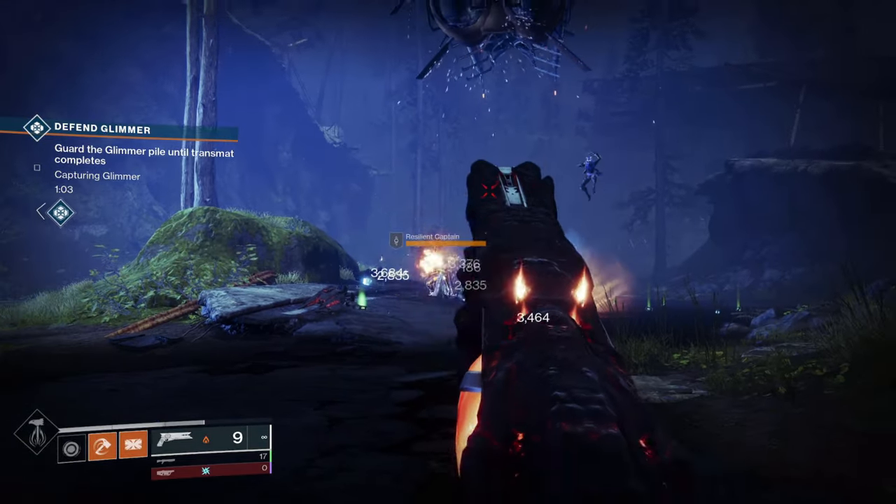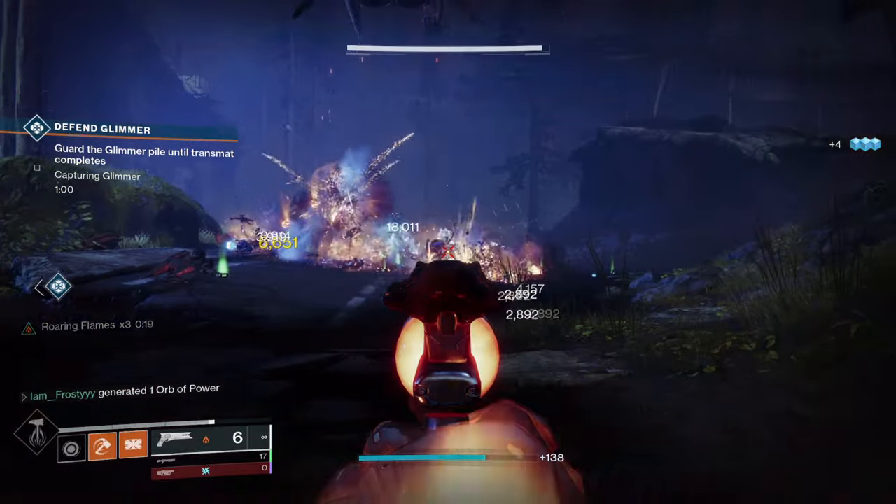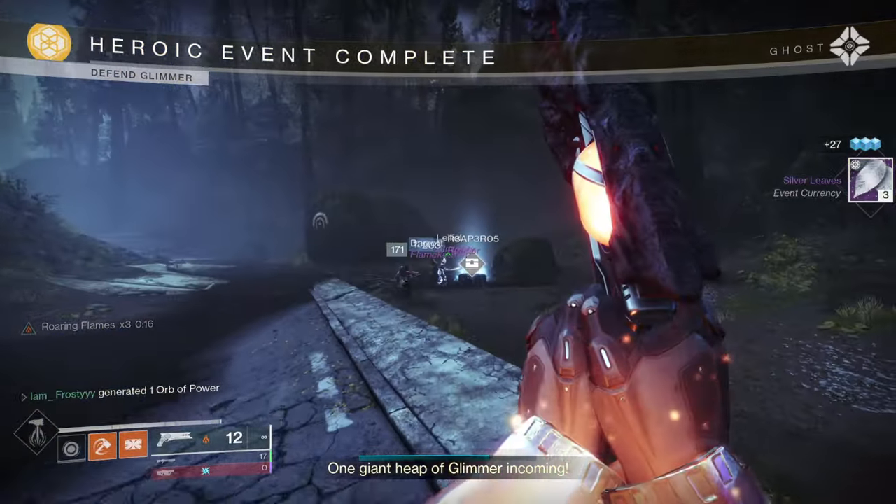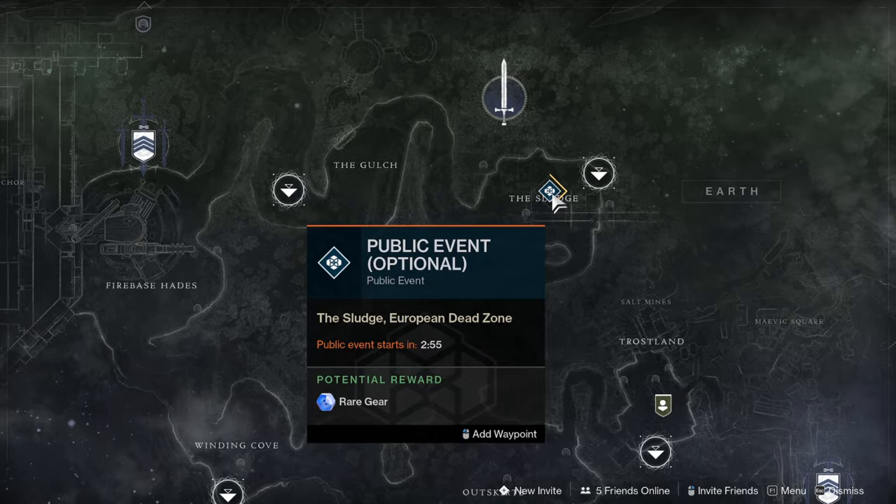Next up, let's talk about the best ways to farm silver leaves, which you'll need a lot of to convert into silver ash to do all this. For solo players, double dipping heroic public events on the EDZ is your best bet.